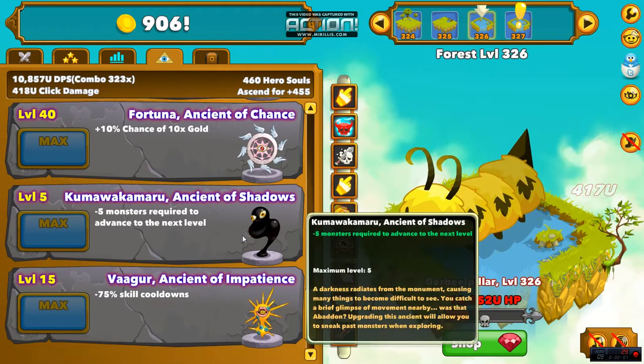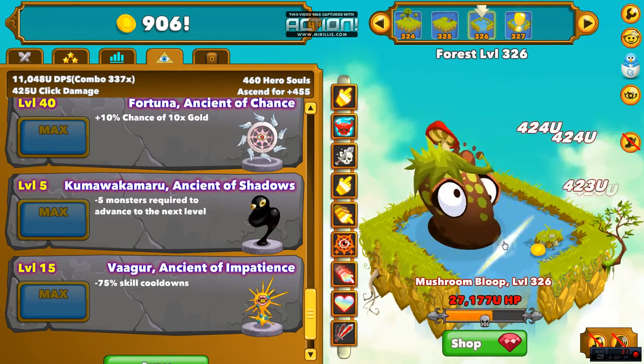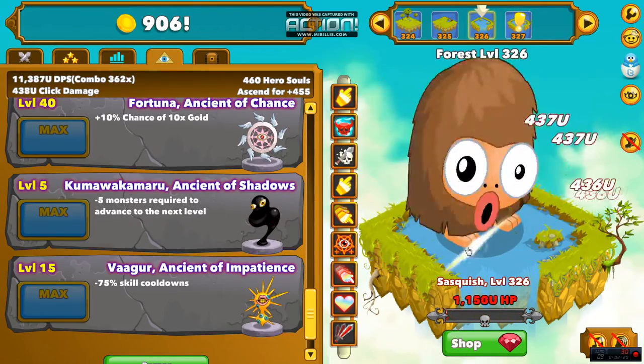After that I like to get Kumawakamaru, which is a weird name. He just makes it so you only have to kill five monsters every level instead of ten, which speeds you through zones pretty efficiently.